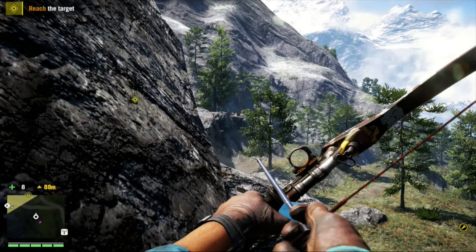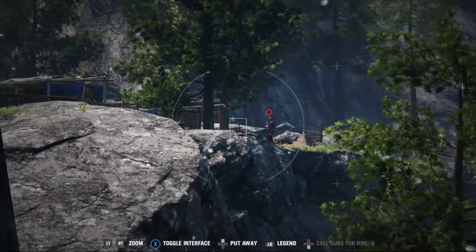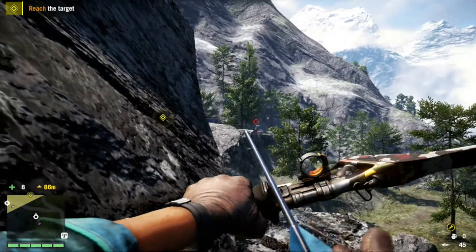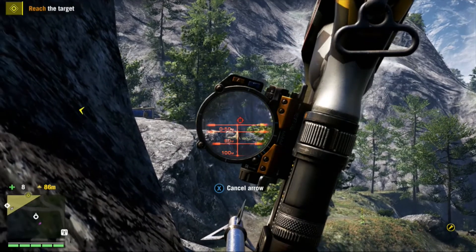My mission here is to take out the commander, loot him without being detected, and ideally hide his body for extra points. So I'm seeing my first victim, which is a sniper, and I always take those out first.